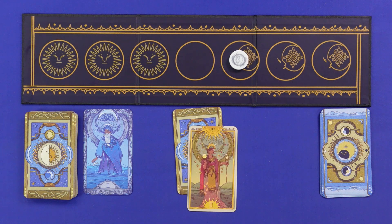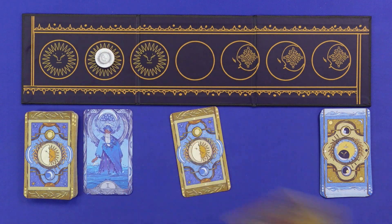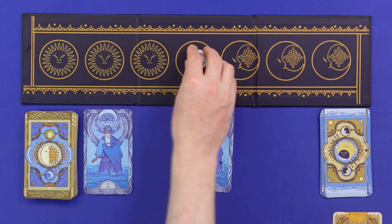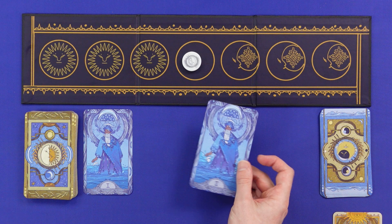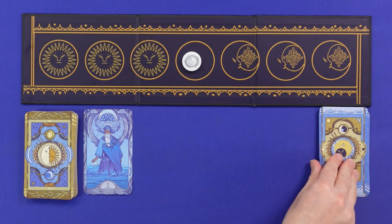Reveal! Three — so one, two, three to sun, and I'll take this for my pile. And I've got two to moon, so I go two steps here, take this for my pile — and because I land in the middle, I get an eclipse card.